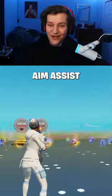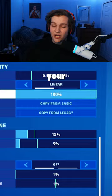This is how to quickly fix losing your aim assist on controller. Previously, the only known way to fix this was to go into your settings, change your aim assist strength from 100% to 99%, then put it back at 100% and it should fix it.